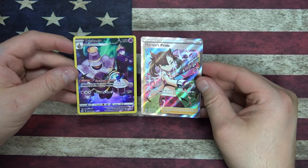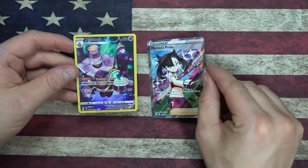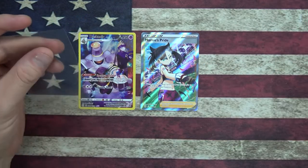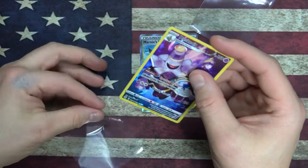We got a Dustnoid — I think this is the Trainer Foil, because you get the full art Trainer Foil, just like the Pikachu in the last card. Marnie's Pride looking pretty nice though. Let's get some sleeves on these two — always got to put some sleeves on the unique ones.